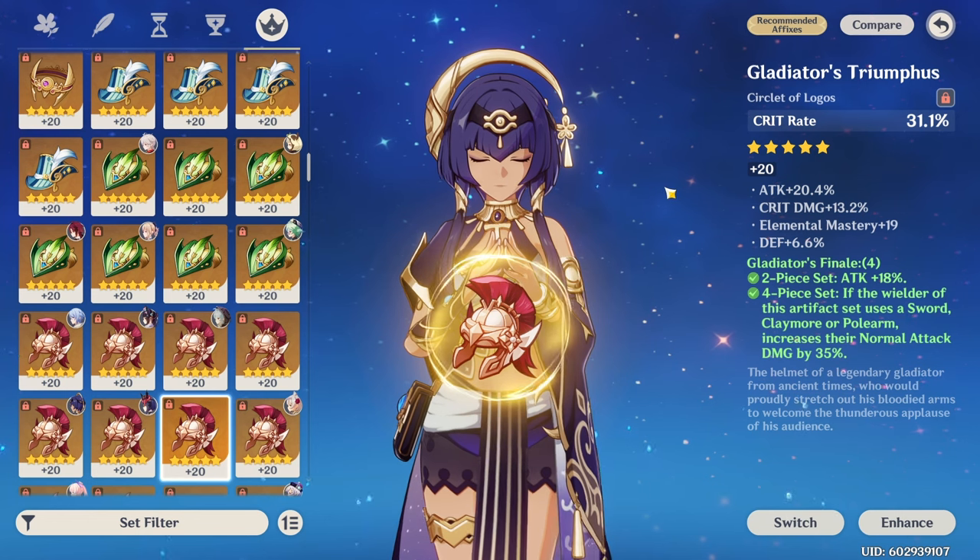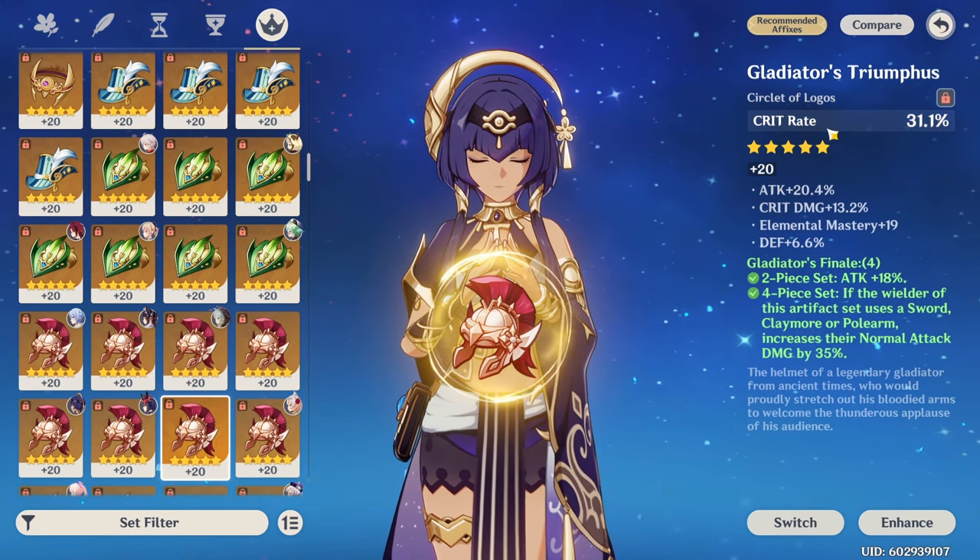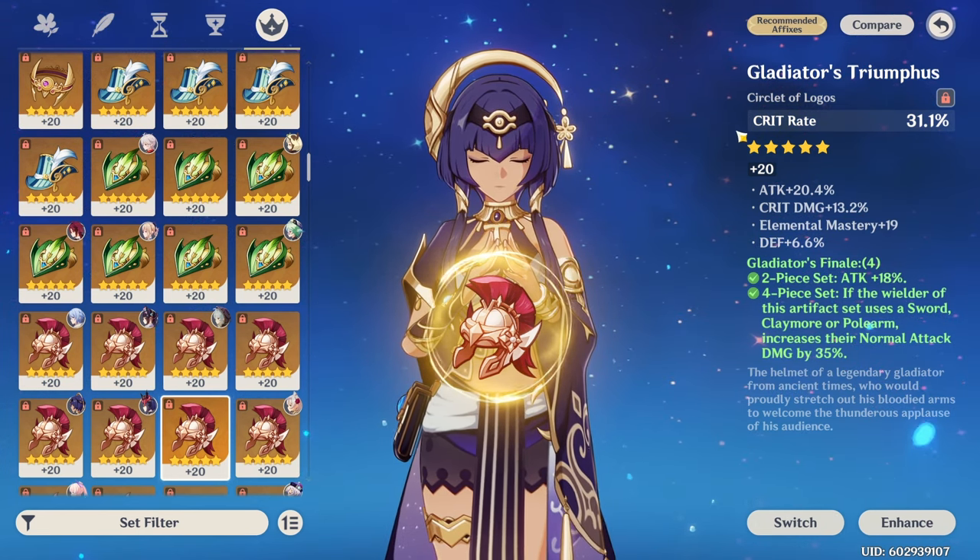Keep in mind she gets a lot of extra Crit Damage from her ascension stat, so Crit Rate might actually turn out to be the better choice for balance.